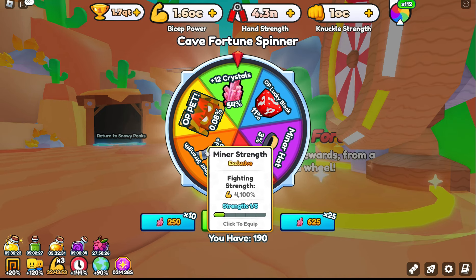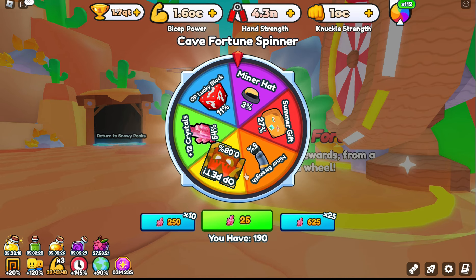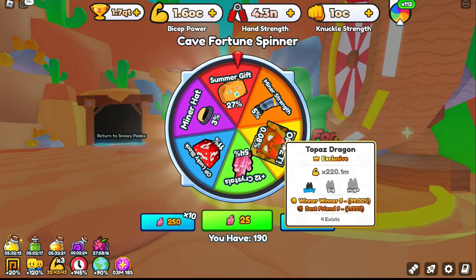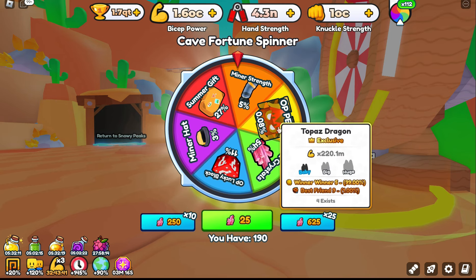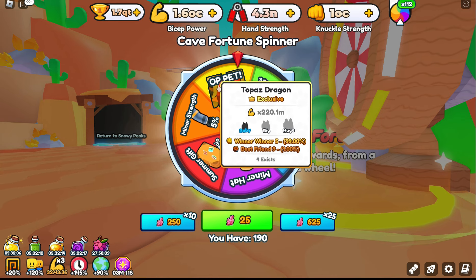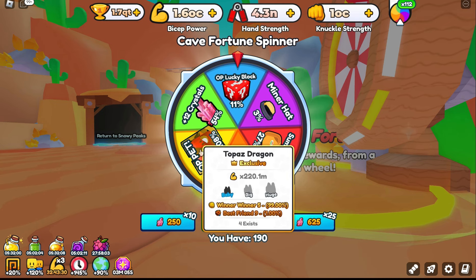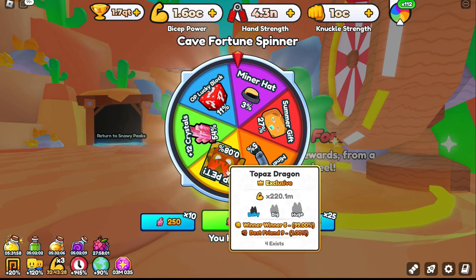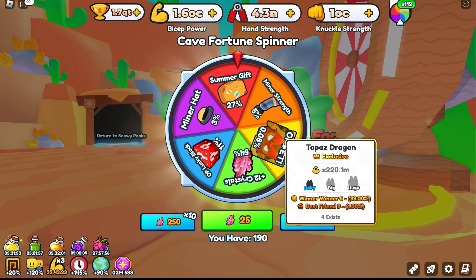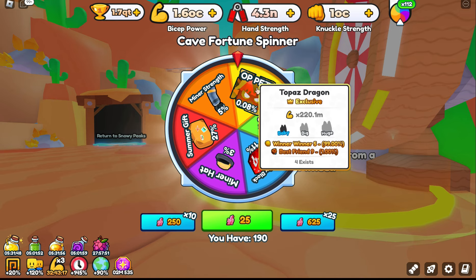There's the arm here — 4100% boost, but mine from the summer Atlantis event is already better. You have here the Topaz Dragon. You have a 1% chance of getting a Best Friend 9, and its base stats as a baby are 220.1 million. So I may farm for that and create one of these pets to see how strong it gets when maxed out. I do have green slime that I can throw on it and max this bad boy out.